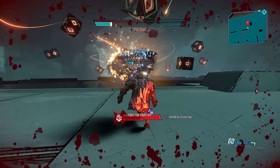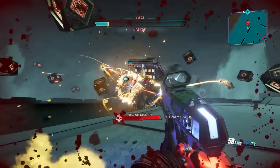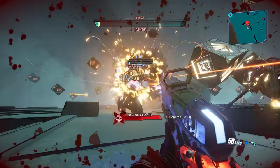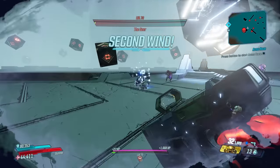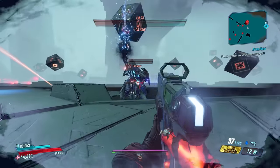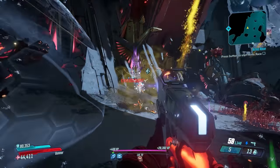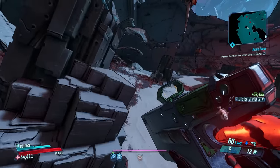Probably the only weaknesses this weapon has, besides the element lock, is that like all Maliwans, your first shot requires a little bit of a charge up — but after that, it's game over for literally everything on the screen. The Free Radical is arguably one of the strongest overall weapons in the game, with a higher base damage than a lot of sniper rifles. You can farm the Free Radical from Beef Plissken in Carnivora Canyons on Pandora by doing the Ava Murder Mystery side quest in DLC 6, the Director's Cut.